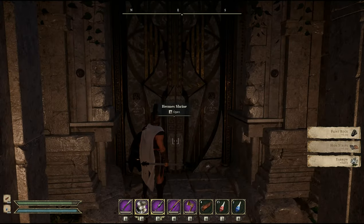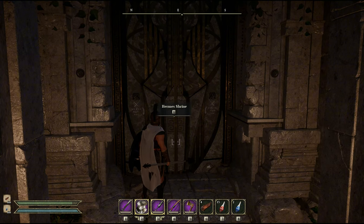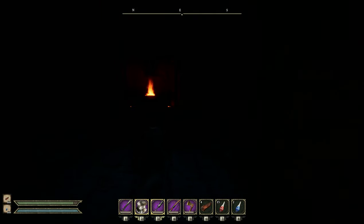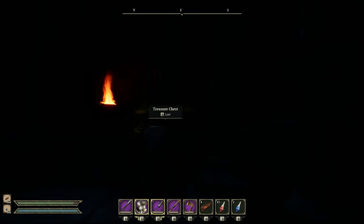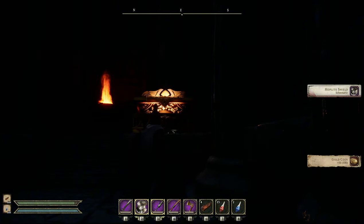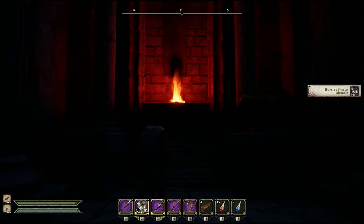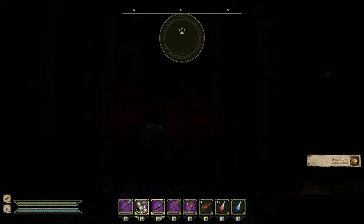Once you complete the mission and find all 10 busts of Hermes, kill the guards and enter the shrine to defile it. You will receive the hoplite shield recipe and 50 gold for completing this mission. Unfortunately with this shrine you do not get a recipe for defiling the altar.